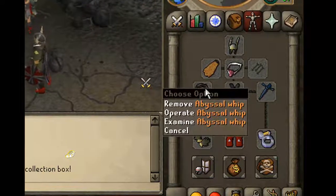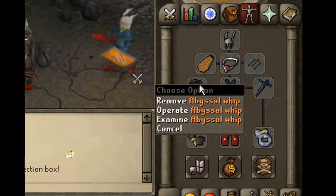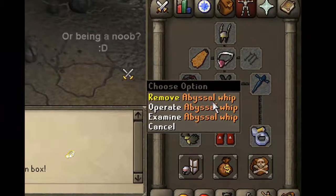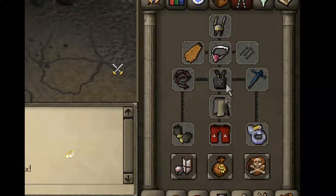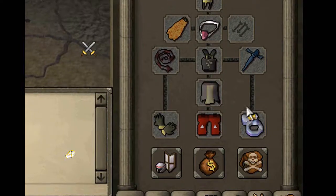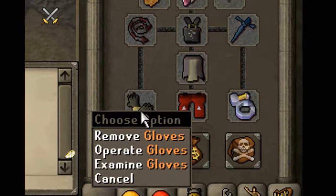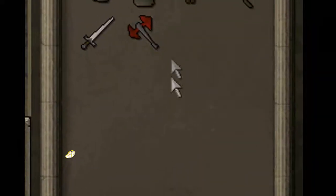Firecape, yep. Abyssal whip — I'm training defense, so that's what I'm going for. If you're training attack, you should use that as well, but if you're training strength, a godsword would be better. I've taken a Bandos chestplate and Bandos tassets. You can take Proselyte if you want to save on prayer, but I'd rather just hit hard and I've got a free altar right there. Bandos gloves, dragon boots, and my Berserker ring.